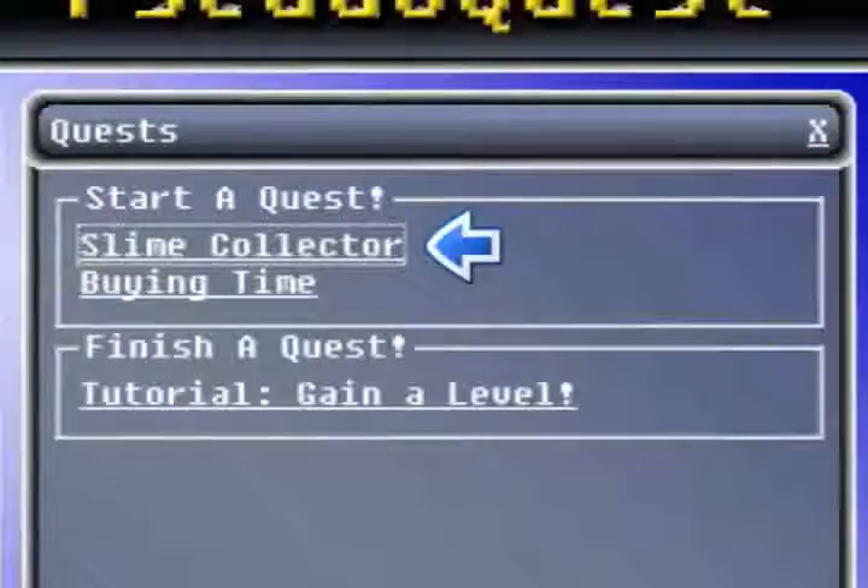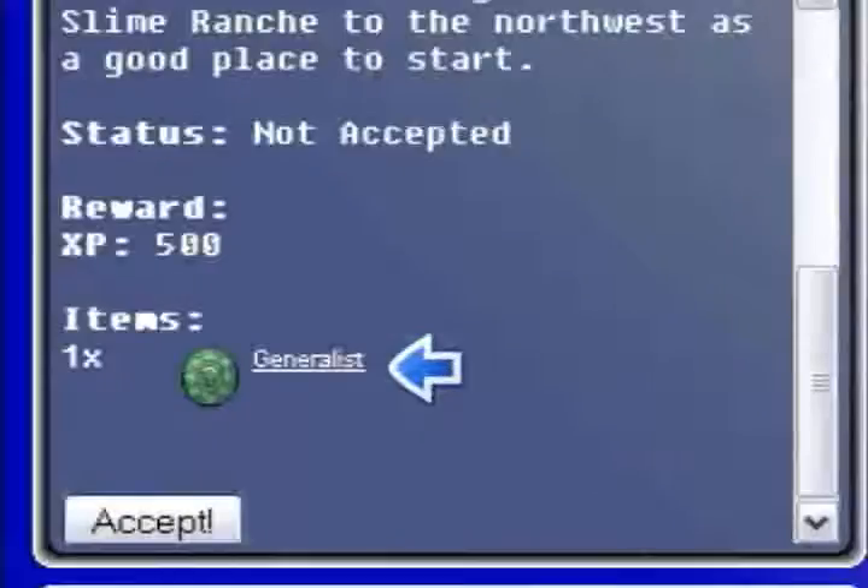Slime Collector wants you to find and kill a blue slime. As a reward, you will earn a Green Generalist Thing. Click on Generalist to learn about it.